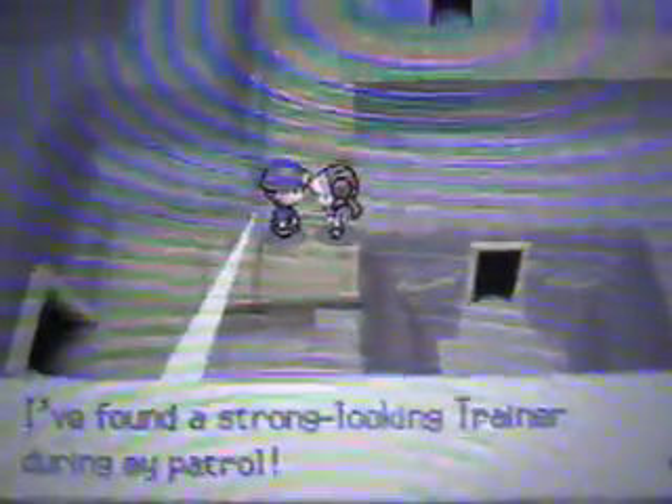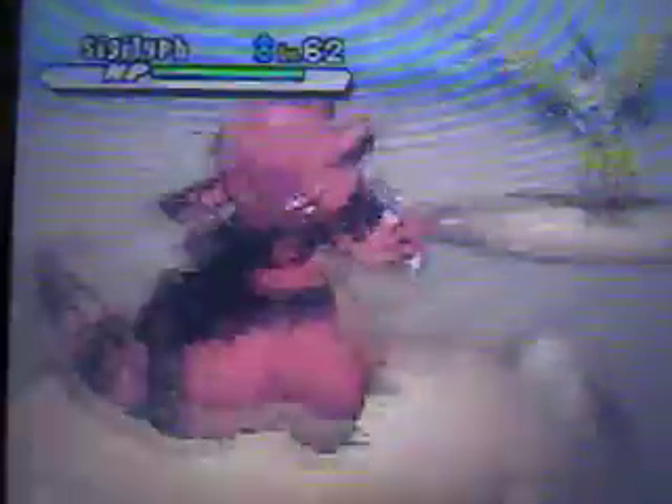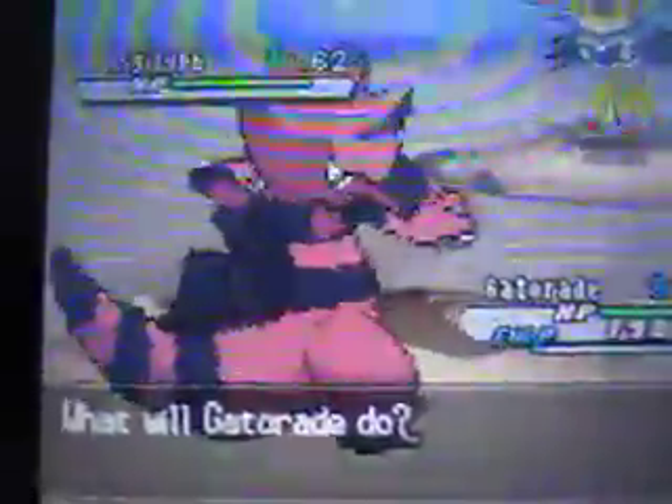Let's just do this trainer right here. 'Found a strong looking trainer during my patrol.' A strong looking trainer you say. So you only have one Pokemon which is a Sigilyph. I'm going to go for a Crunch - I was thinking on switching to Flygon to test out my new Stone Edge attack, but Crunch is going to take out this Sigilyph. So let's throw Flygon up front and see what's in this room.